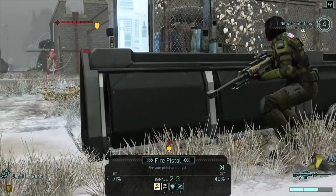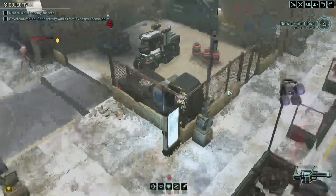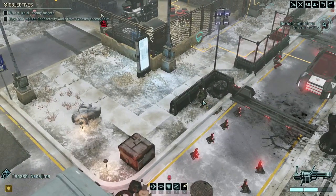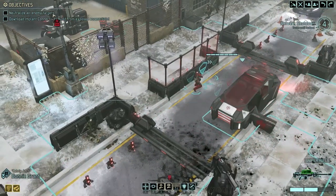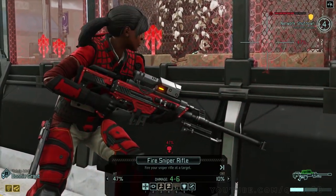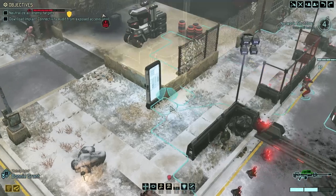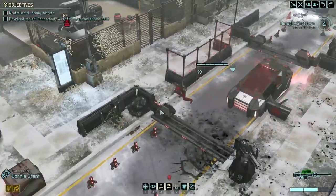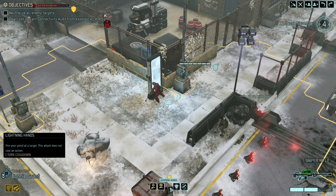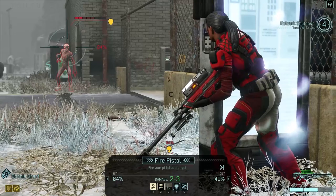71% chance. Pistol only does 2-3 damage, but we've got a 40% chance to crit. Critted — we're only 3. That was weird. I wonder, with a crit, it doesn't just double your damage — it doubles your range? Why don't I go 2-3 and I'm going to crit? Does a crit just do 50% more damage as opposed to double damage? I suppose it's possible. So we've got the 47% — if we hit, we'll probably kill it, not guaranteed though. But I could move here and get a pistol flank, which seems unlikely to kill it but much more likely to at least hit and do some damage.